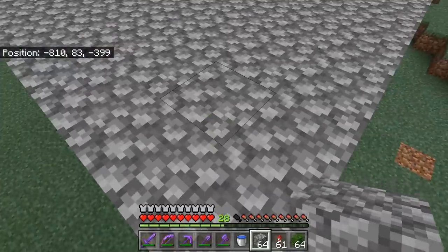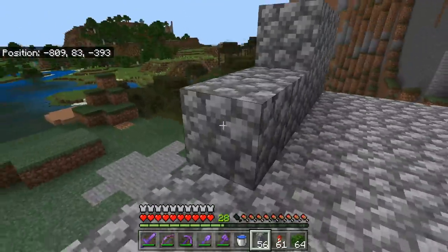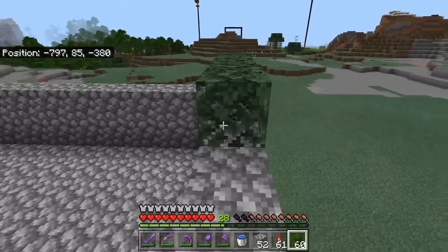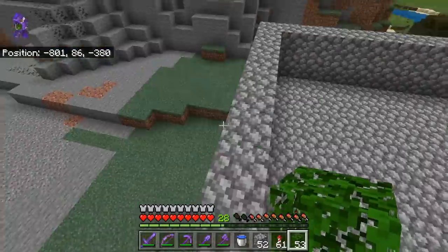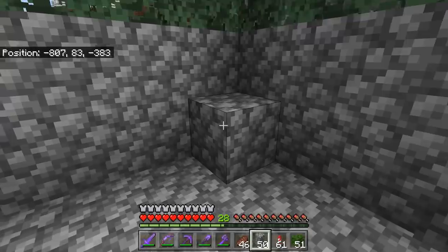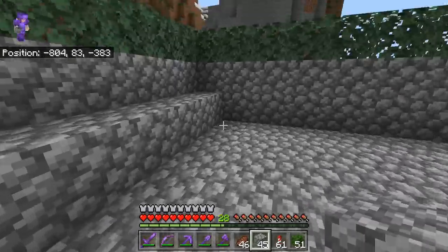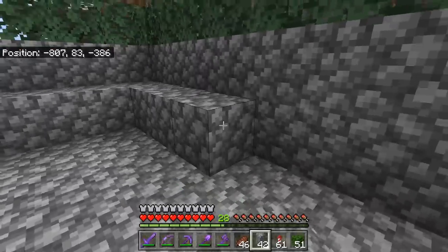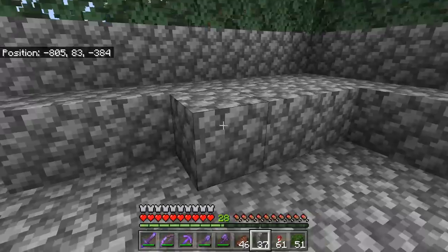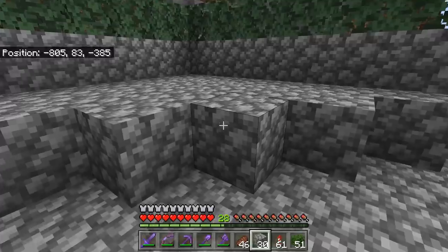Now we're going to build walls that are two blocks high. All right Mackenzie, help me out with this part too. Now we built these two block high walls. We're going to place some leaves on top. By the way, the reason why we're placing leaves is to prevent iron golems from spawning on the walls. Now I'm going to come over to one corner, place a block over here, then five blocks over here, five blocks over here, and build out this shape — one, three, three, one, and one over here and one over here.